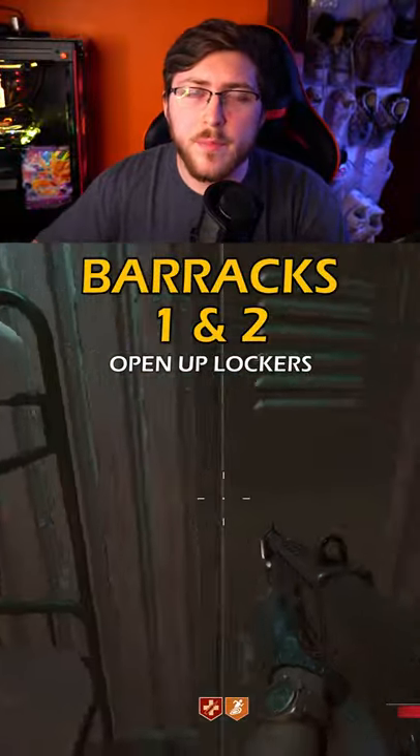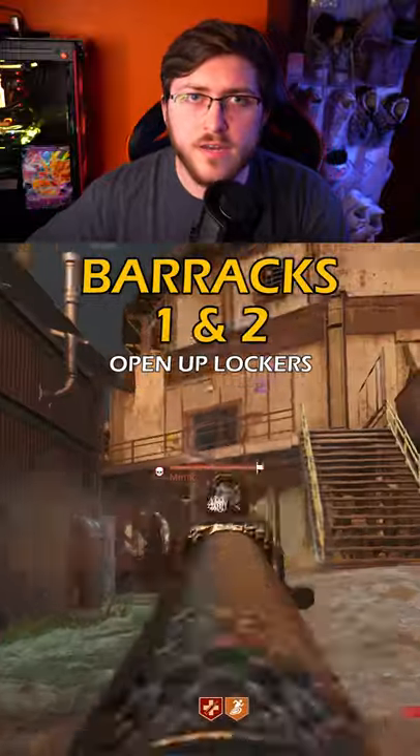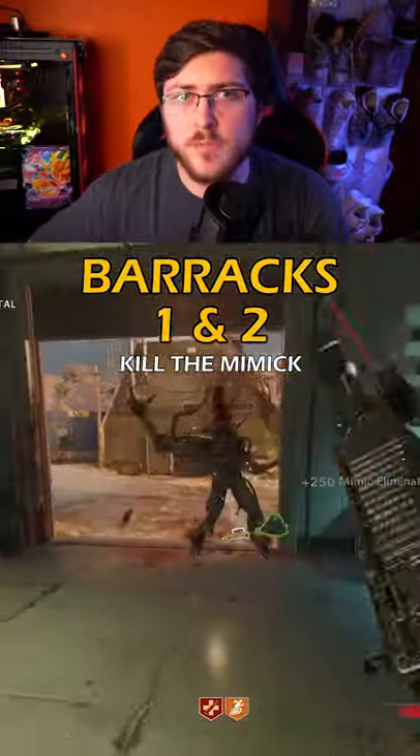Head over to the barracks, which is in the middle of the map, and then you're going to be opening up the lockers that are inside the barracks. When you open up some of the lockers, a mimic is going to spawn.